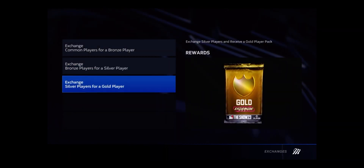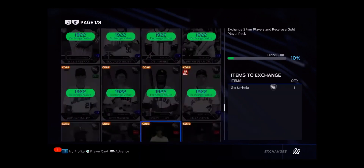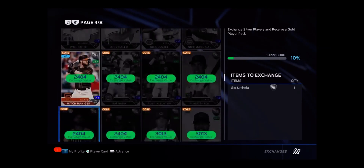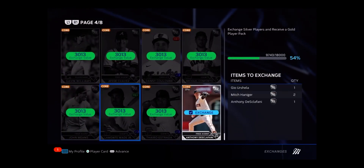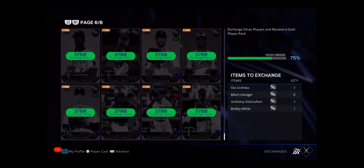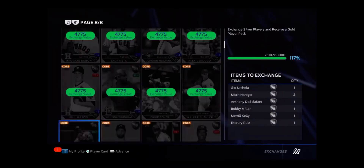If you go over to here where it shows gold, this is what you really want to do. You want to exchange all of your silver players — that's what I'm going to do — and we're going to keep going until that 10% reaches 100. I think I have enough players to do it, and I definitely do. Just need like one more. Alright, there we go. Now we're at like 117% and that's all my silver cards.